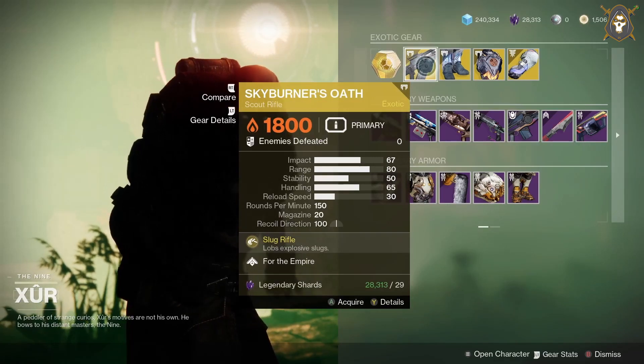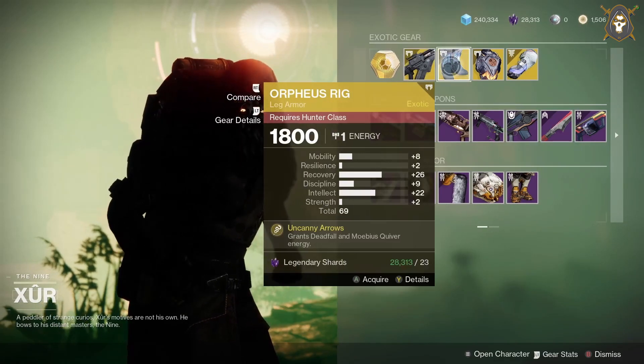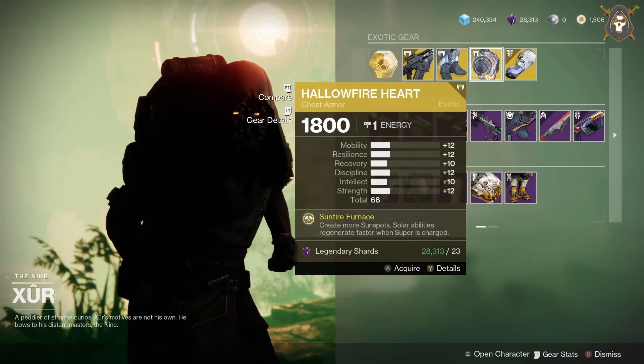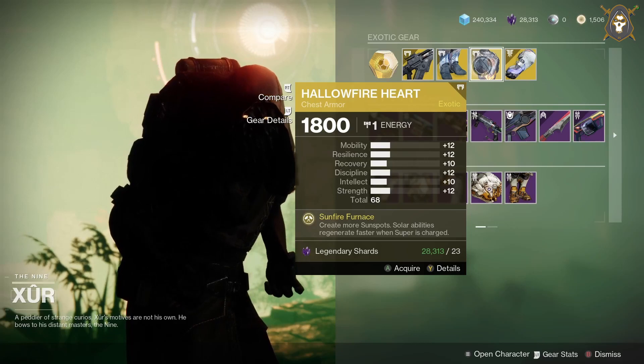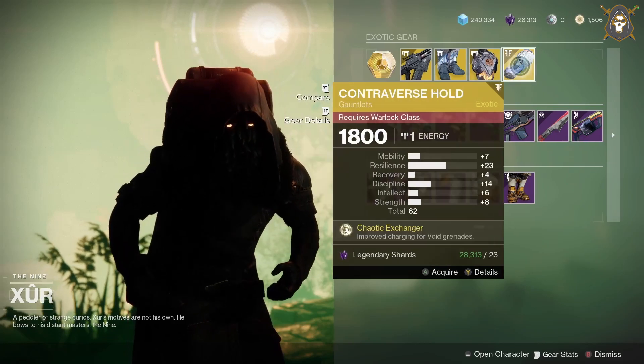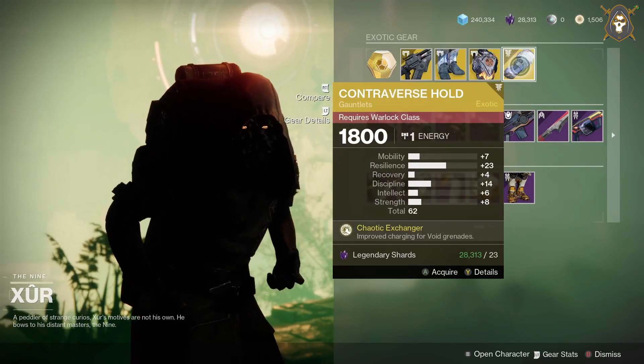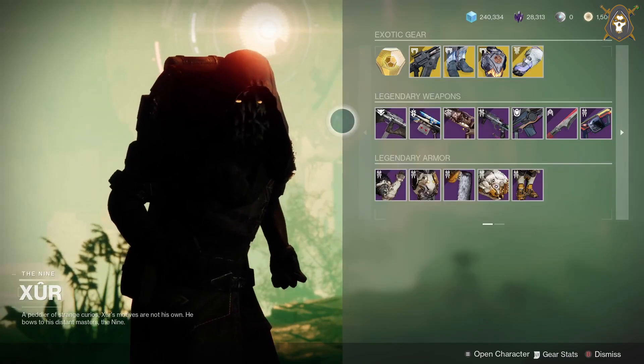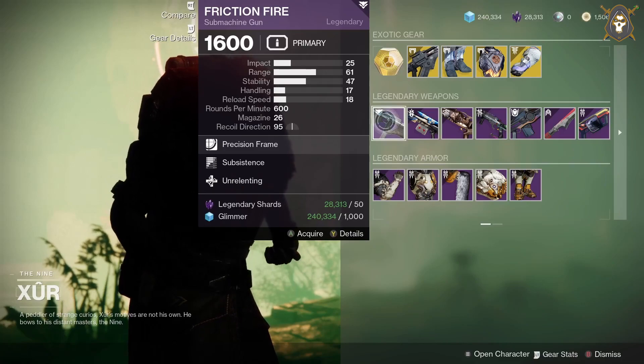He's got Orpheus Rig leg armor for the Hunter class, Hollow Fire Heart chest armor for the Titan class, and Controverse Hold gauntlets for the Warlock class.